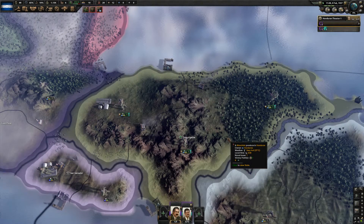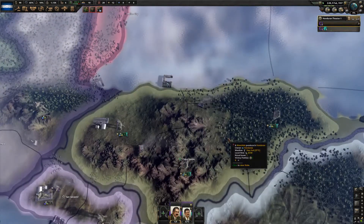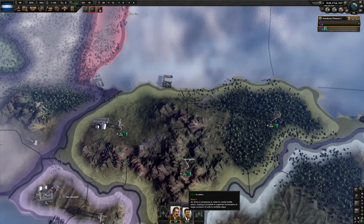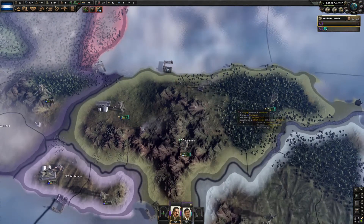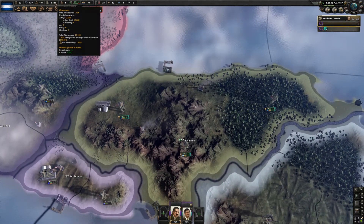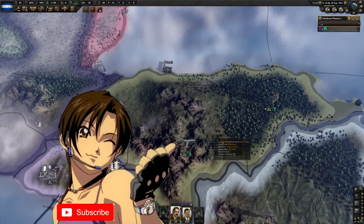Hello again everyone, Sokka here and welcome back to another episode of Hearts of Iron 4 Honduras. When we last left off, we assigned our field marshal and our general, and we are sitting at 1,130 manpower.